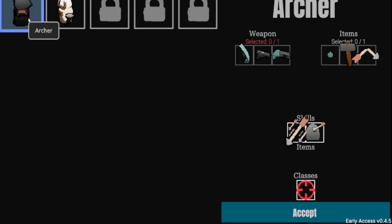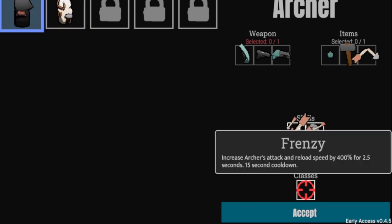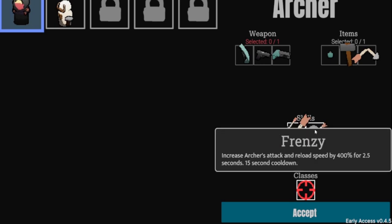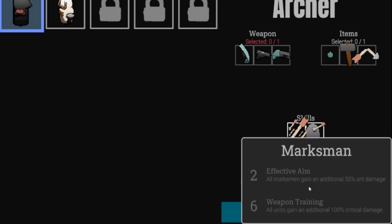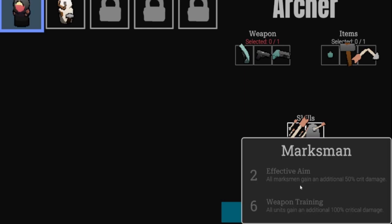When you first come into the game, you have two characters: one is the Archer and the other is the Stonemason. How they differ is the skills. The Archer has Frenzy — increases attack and reload speed by 400% for two and a half seconds on a 15-second cooldown. He also has a passive that I think shoots two bullets instead of one sometimes.